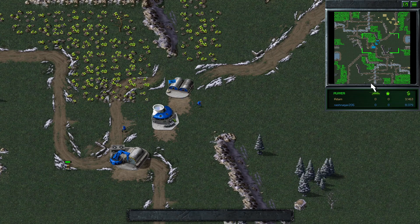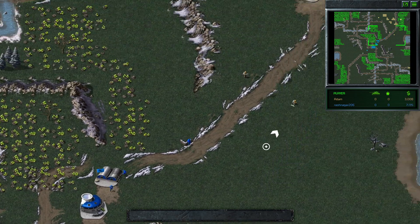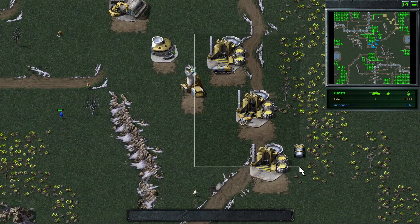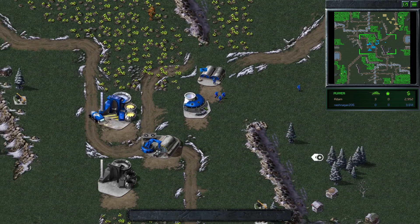It looks like Adam has scouted it. Meanwhile, Rash is starting to counter-scout to see what's going on. Adam with two refs, Rash only on one due to the move — he's set back in terms of his eco. Three refs here from Adam on the side field, a bit unusual. Most players tend to go two ref. We'll see if it works in his favor.